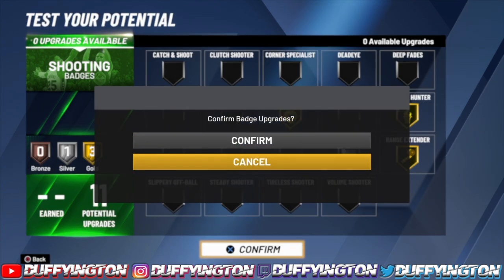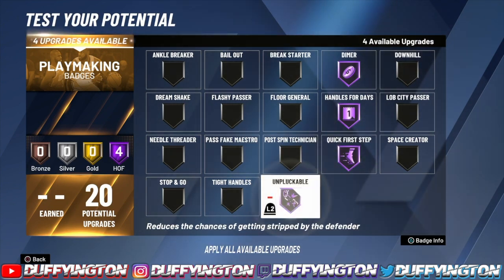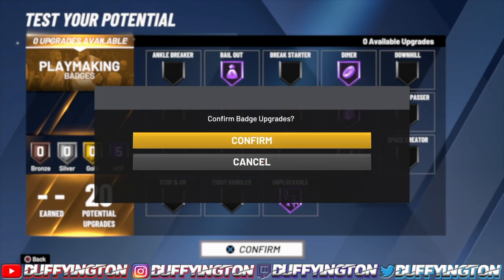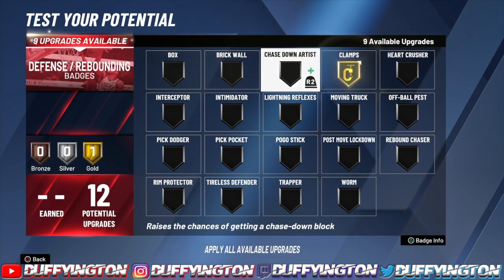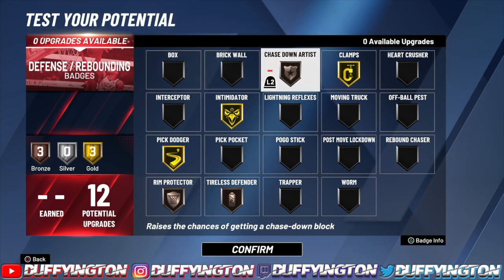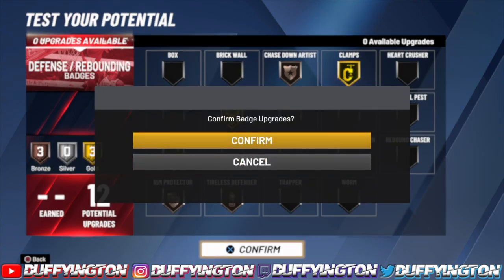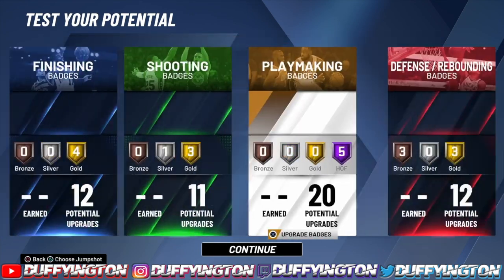For playmaking, 20 of them — diamond handles, quick unplug build, that's all you need. You get the lock takeover with the playmaker pie chart: clamps, intimidator, pick dodger, tireless, rim chase down. Even if you didn't want those, you could mix this up however you want. This build is looking like a GG.